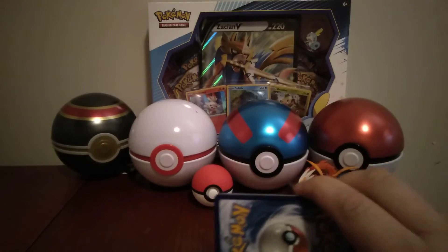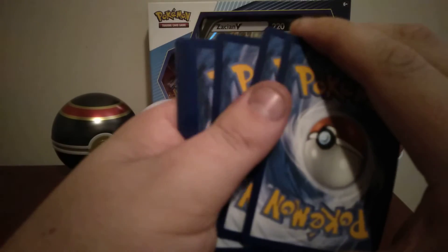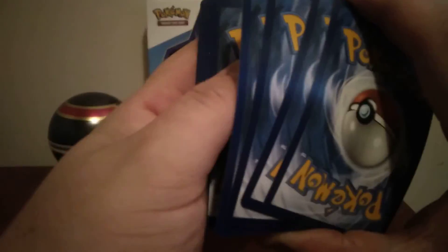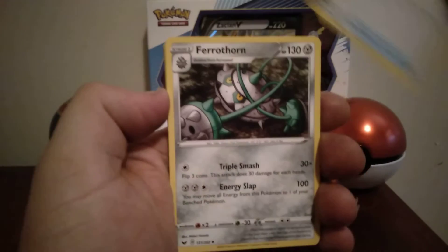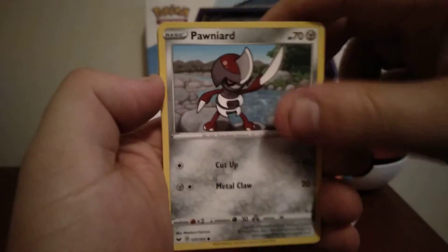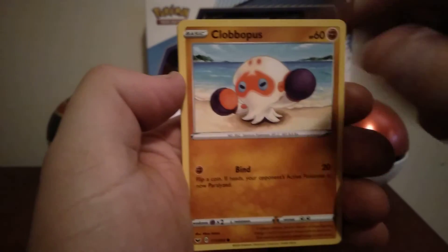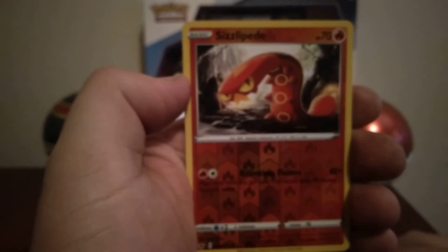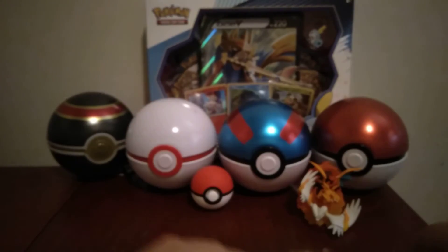I think we've used up all our luck. I'm hoping we still have some luck left for the box battle, because that would suck if we used all our luck in this. Psychic Energy, Energy Retrieval, Dairy Fawn, Gasly, Pony Yard, Yamper. And the regular rare is Noctowl.